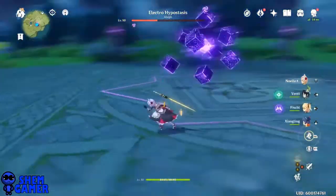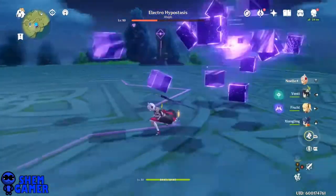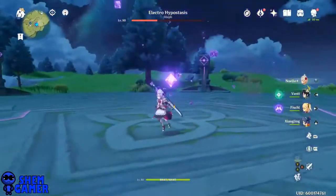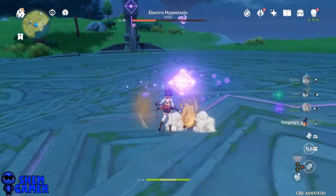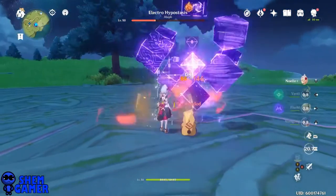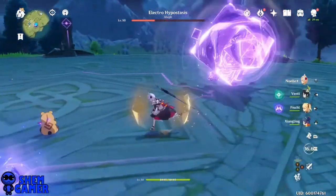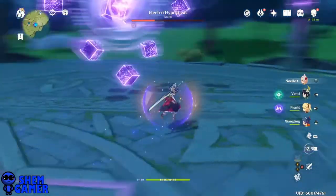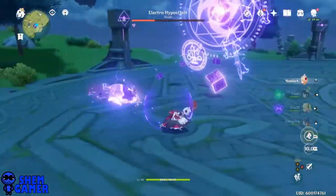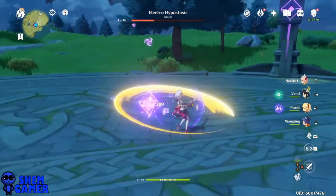Pretty good — about 65% of his health down. If you got the overload skill it's really helpful. That's the combining fire with lightning.